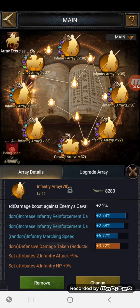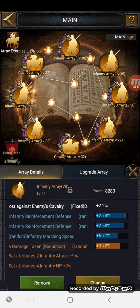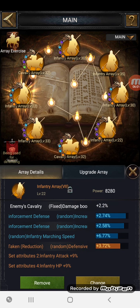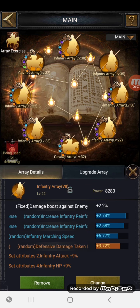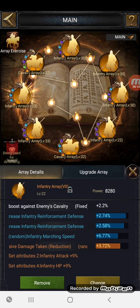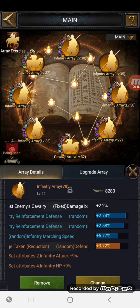It's crazy — I can only imagine what the big spenders are doing. Pushing on to array number eight, the three random stats I've got there aren't great, but we've got defensive damage taken reduction again at 3.72%. These are all new added stats on top of what my troop stats were already at.